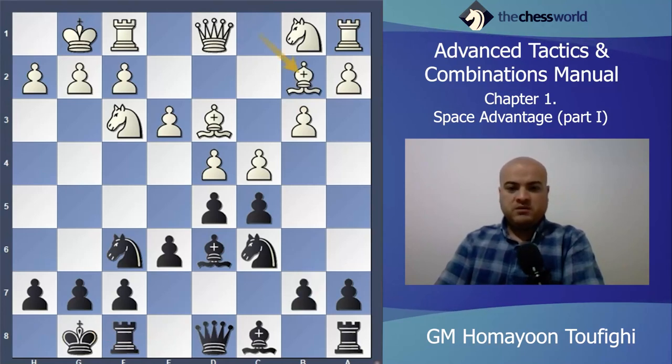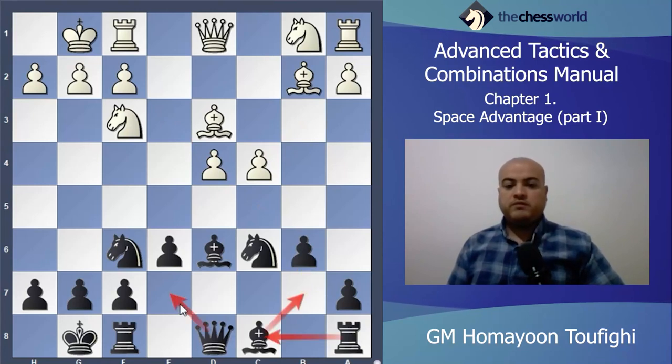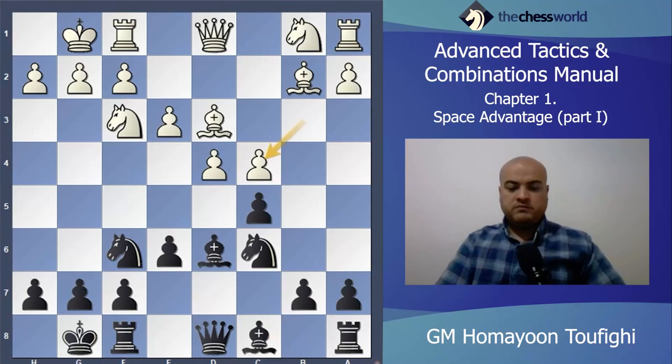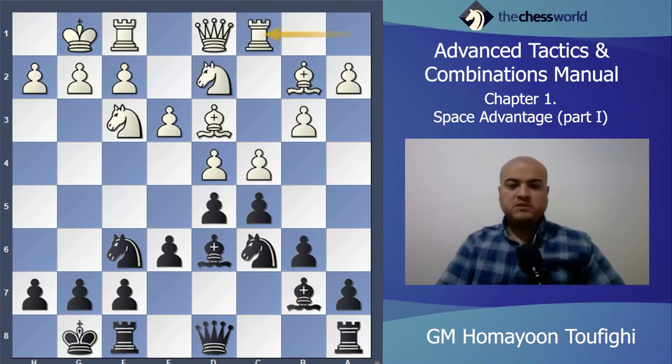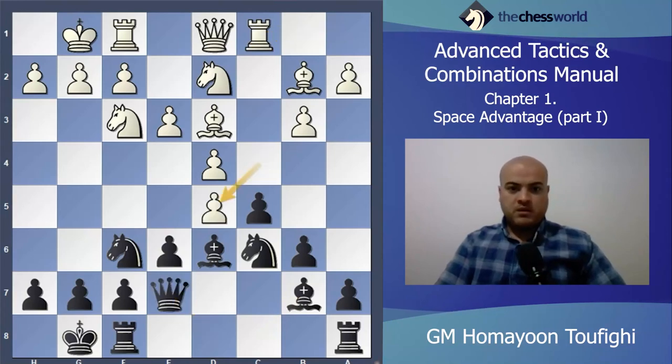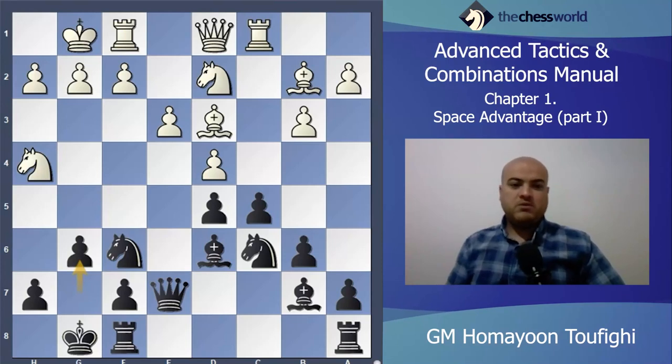b3 here — usually d takes c5 and then b3 is playable. Castle, Bishop b2, b6. Here d takes c4 is the best of course — d takes c4, b takes c4, c takes d4, d takes d4 like this. Then maybe b6 and Bishop b7, Rook c8 somehow, and the queen will go to e7, Rook d8. Black's plans are pressure on certain points, a6, b5, or maybe e5, and exchanging some pieces. Anyway let's go to the game: b6 here, Tarrasch played, Knight b d2, Bishop b7, Rook c1, Queen e7.